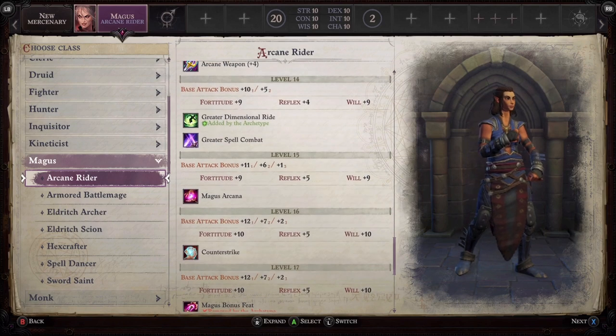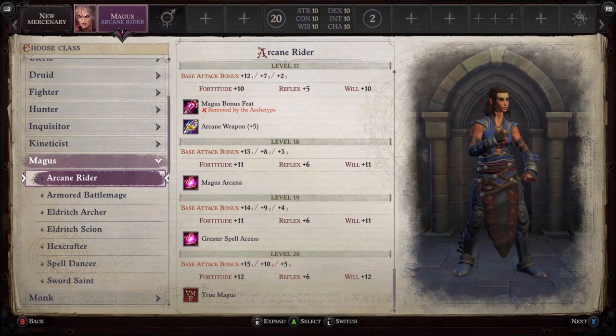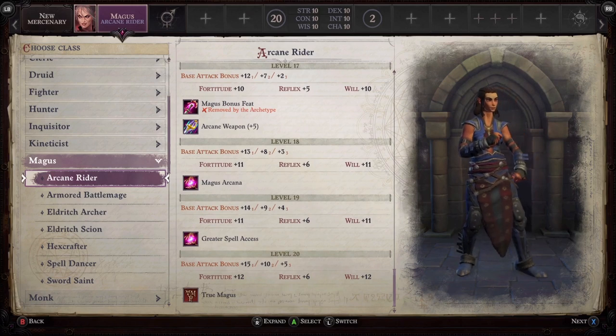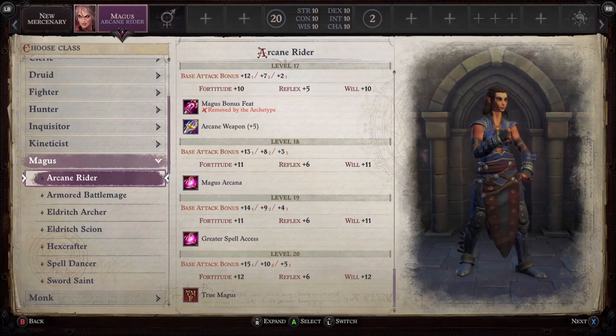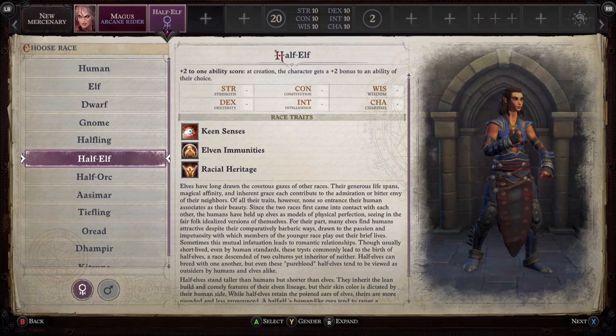Mounted combat in this game is a little bit overpowered, and animal companions are overpowered as well. The Arcane Rider is a fabulous build for anyone looking to have a little bit of fun, though you do need to concentrate a bit more on the battlefield. As this is a beginner's guide, the tip really is to play in turn-based combat so you can think about your actions.